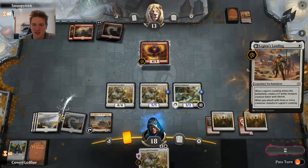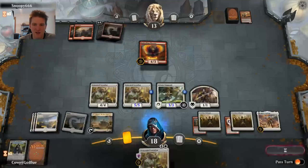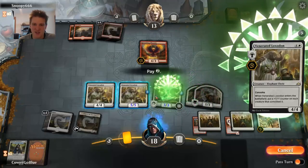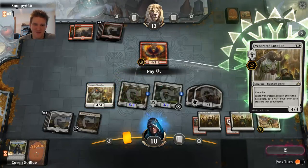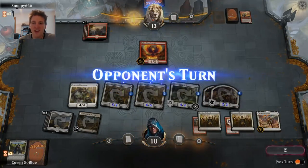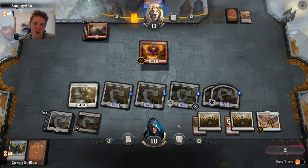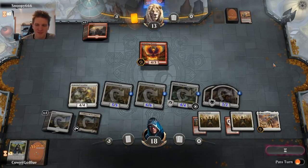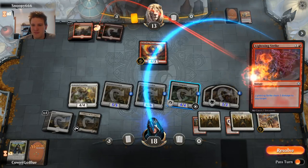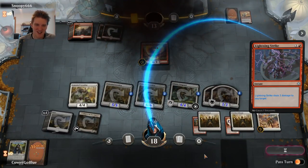Let's play another Landing, make another creature, pump all of it, and go super wide on the Phoenix. We could have got our opponent to a very low life total, but I like just completely overwhelming this poor bird. Lightning Strike to my face and concede — well, that decision didn't take so long.